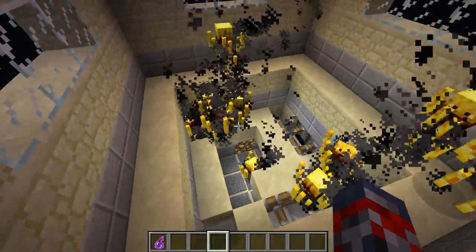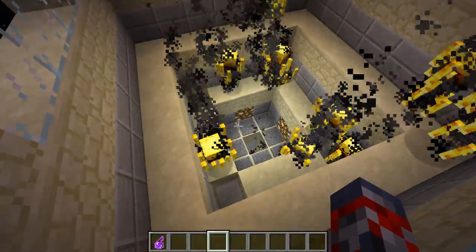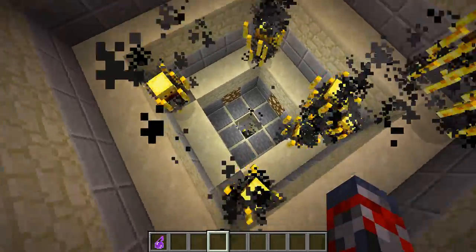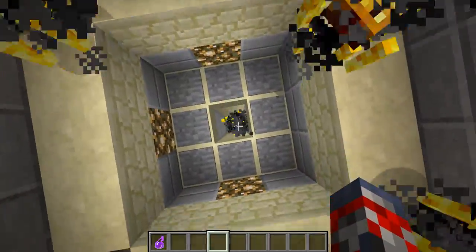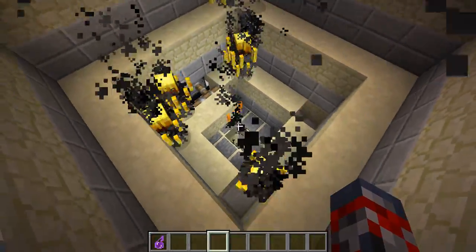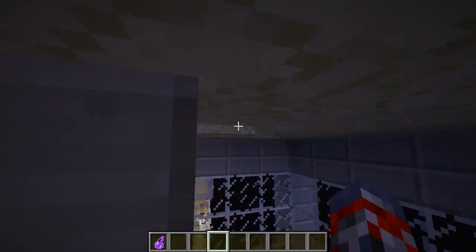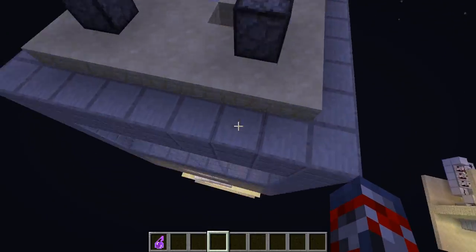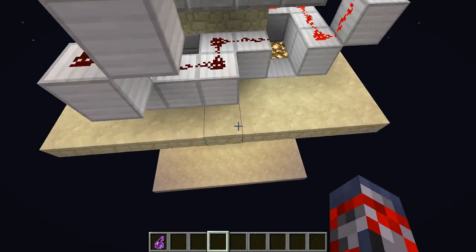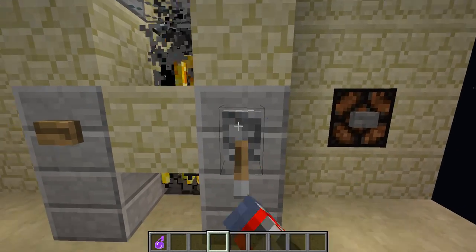The Blazes fall down over here, then they go into this area and eventually get stuck. When they land here they get pushed aside, so they constantly get pushed. Sometimes they do get caught in there, but it doesn't often happen. Then you come down here and you have a loading chamber where you let the Blazes in.